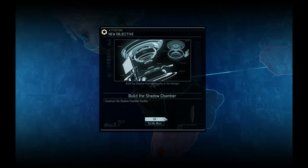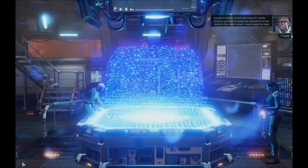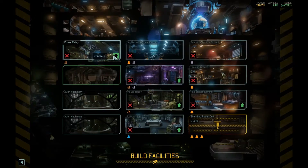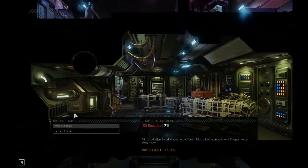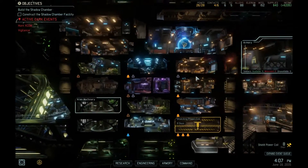Construct the Shadow Chamber facility - having developed a greater understanding of the aliens' encryption methods, we can now construct a facility designed specifically to analyze materials related to their Avatar project. Unfortunately, I don't have the power. The Illyrium conduit is an upgrade to the power relay - it needs 20 Illyrium crystals and 150 supplies, which I don't have. But that would give me everything I need on the power front.